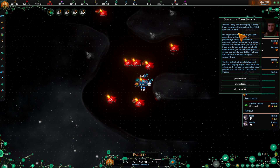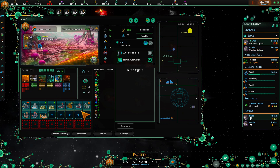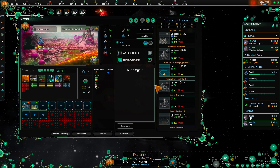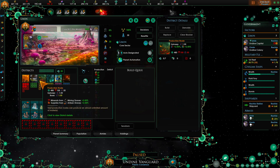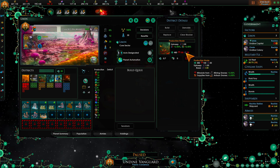Districts tells you a little bit about districts and specialization. For the Undine you definitely want to specialize your planets. This one is going to end up being our industrial planet, whereas this one will be our food and energy planet. First let's check - we can't do anything there because we don't have enough deuterium, not yet anyway.